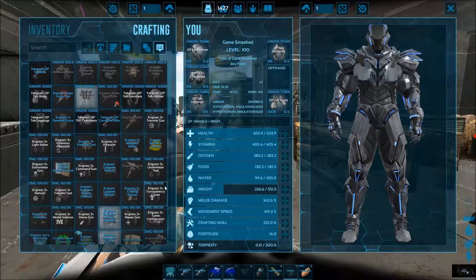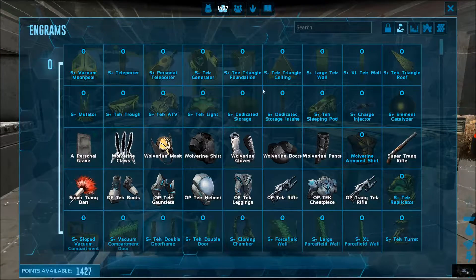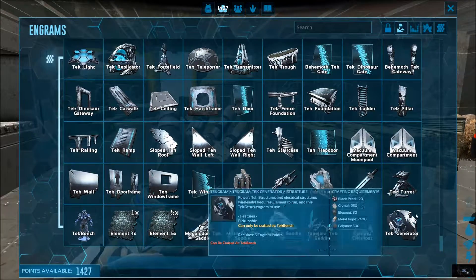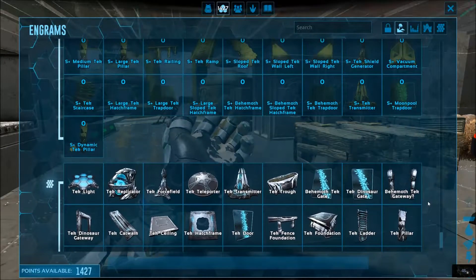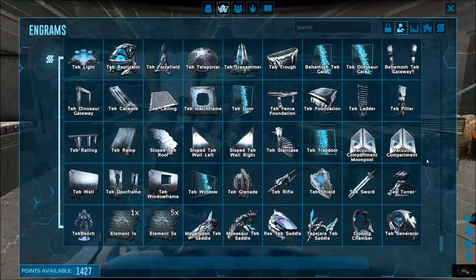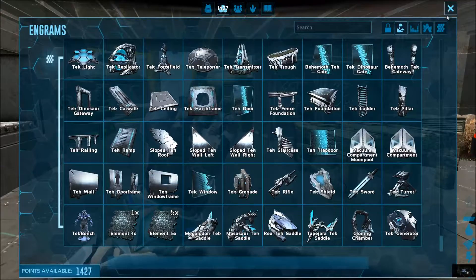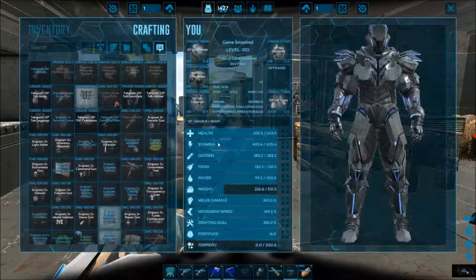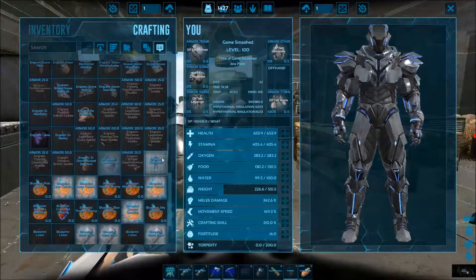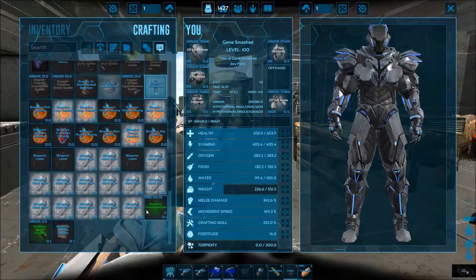The tech bench adds all this stuff, as you can see — all these items. I've already got there. If I could find it... there it is, tech bench. I've already got the materials for it, which I already had before.